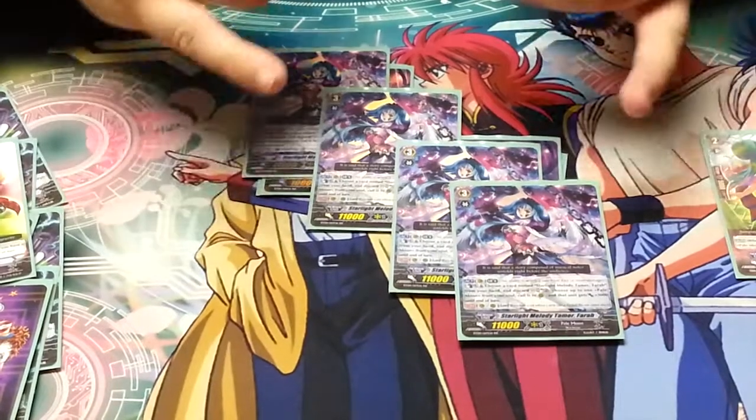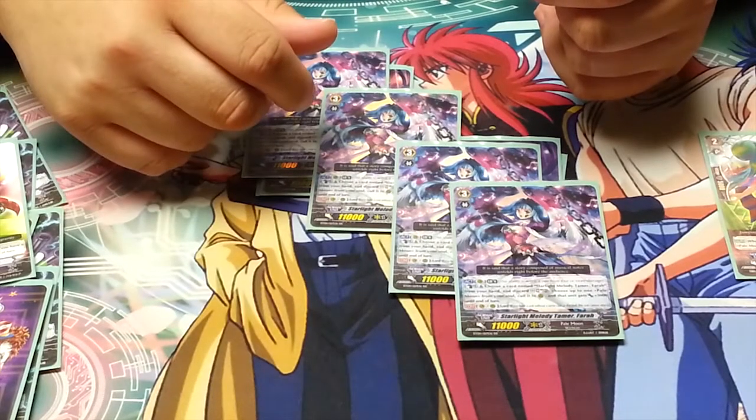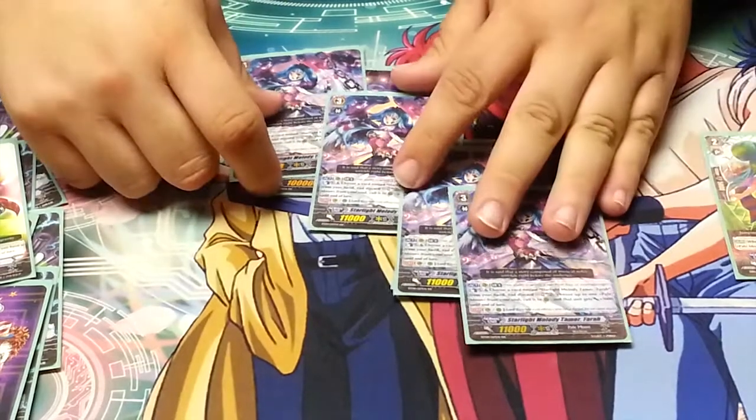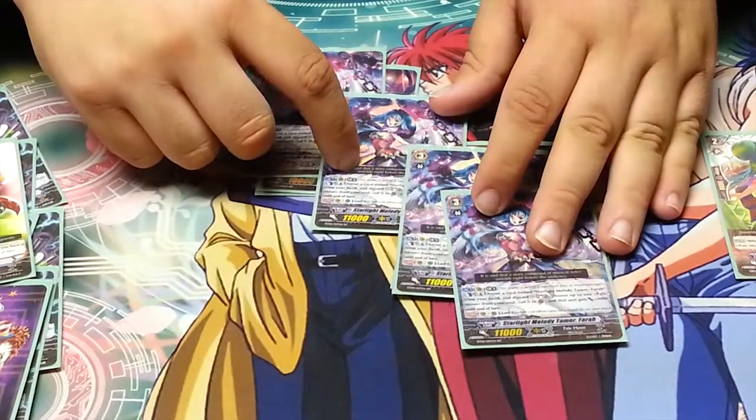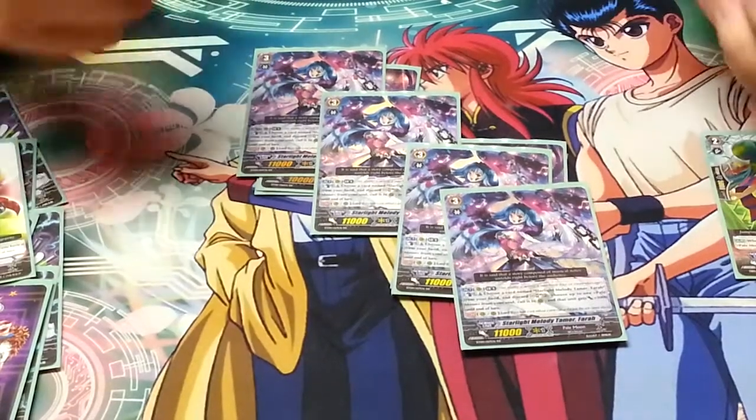It is okay to put a stand trigger into the soul in order to unflip damage, because getting off Rock Yell's ability, getting off Farrah's ability, and getting off one of the juggler's abilities are all important for the deck's success.